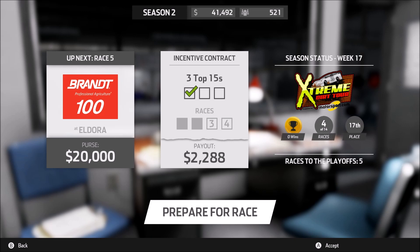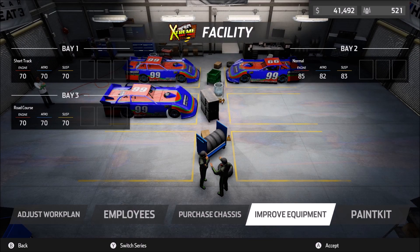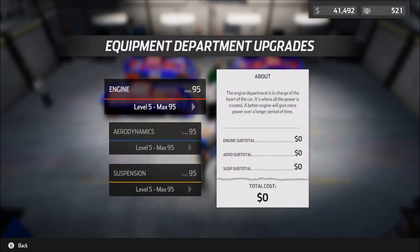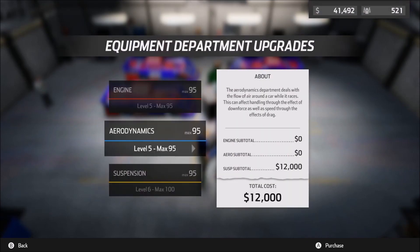To start off this video, we're going to go back to the Extreme Dirt Tour in our ownership mode. Looks like it's time to prepare for Eldora, so let's go ahead and do that. First, I need to remind myself by going to Improve Equipment. $24,000 would get us up to $100 there.